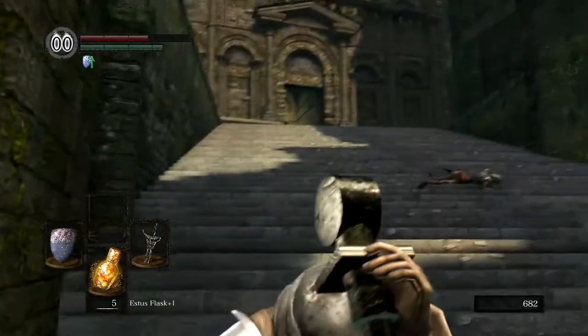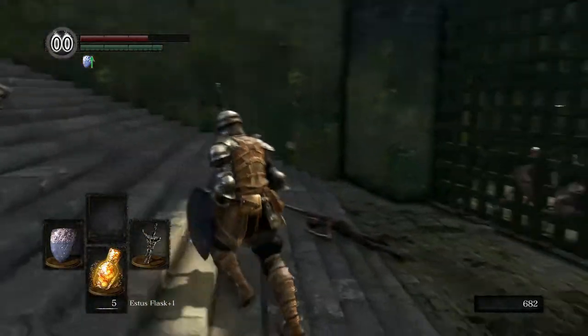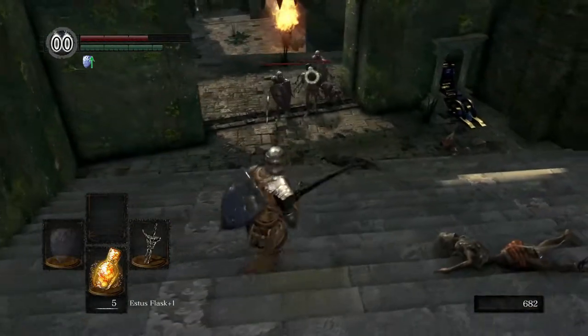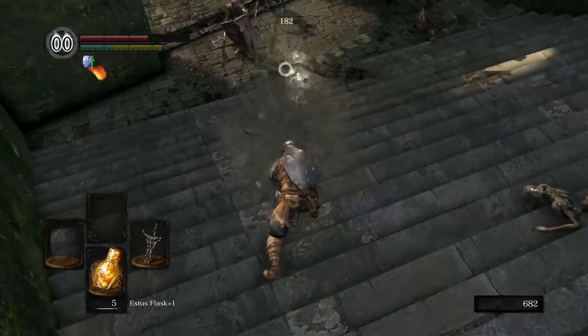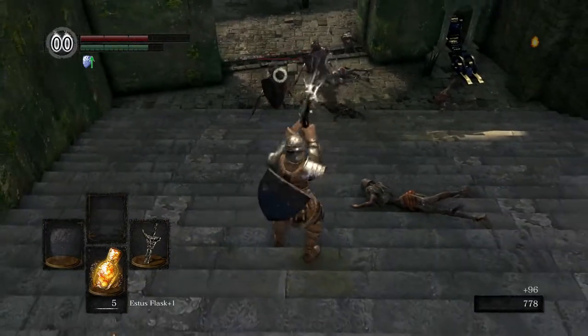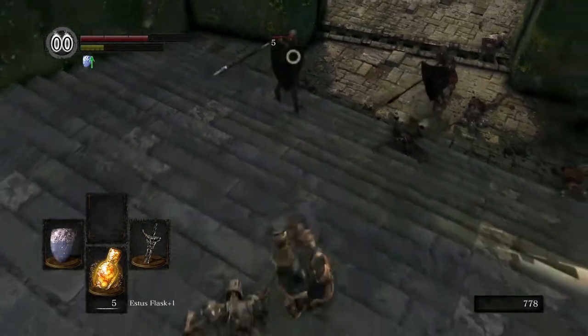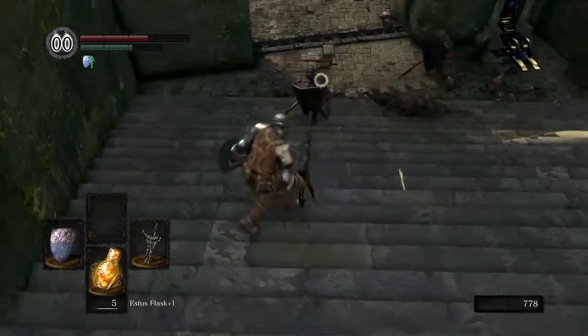Normally you can proceed up and skip a bunch of the level, but I'm going to go back this way because I want to show you things. If you use a strong attack while two-handing this weapon, we can launch a little projectile attack.